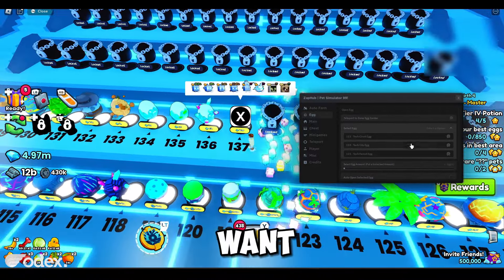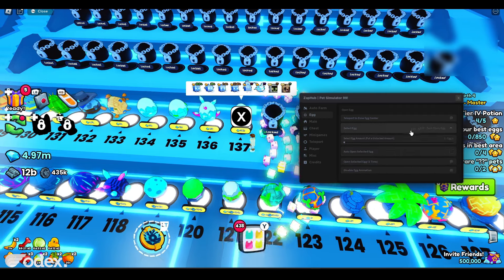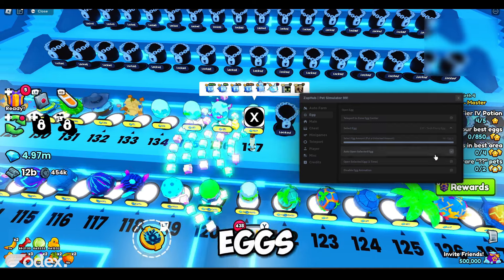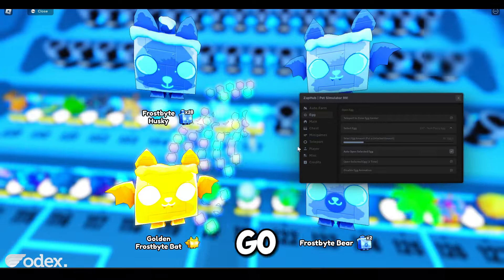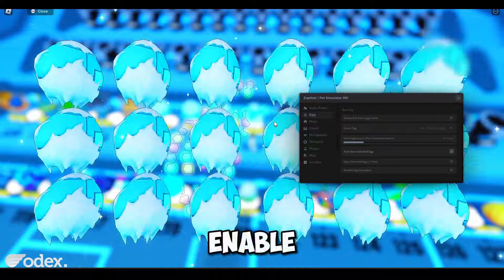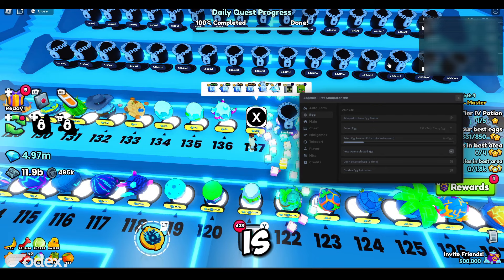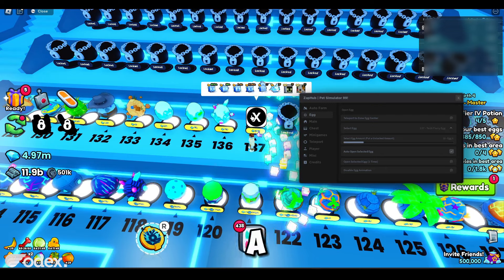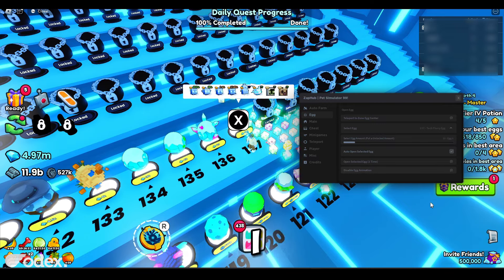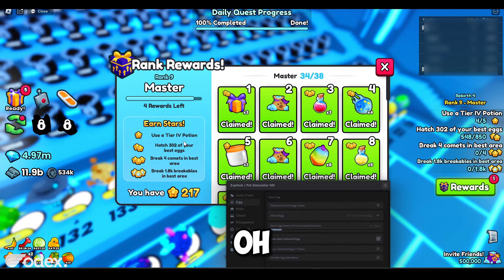In the Egg tab you can select which egg you want. I'm on egg number 137, the Tech Flurry Egg. Set the egg amount to 99x and enable auto open selected eggs. It starts opening. You can also disable the egg animation. It's a bit hard to tell what the indication is when opening eggs, especially with my controller keybind.